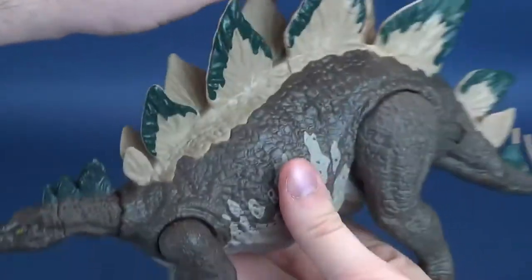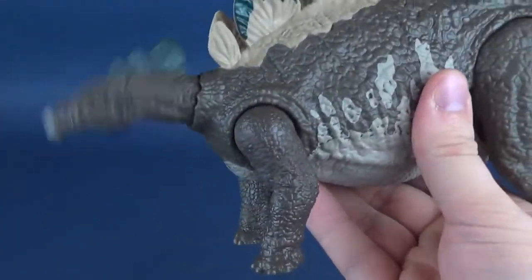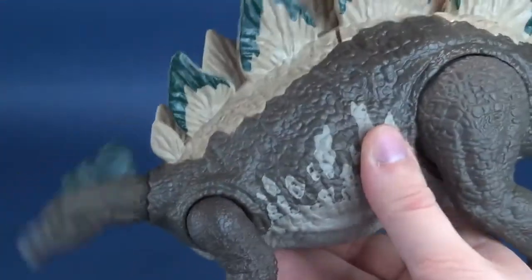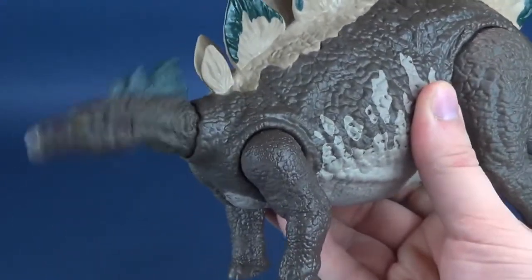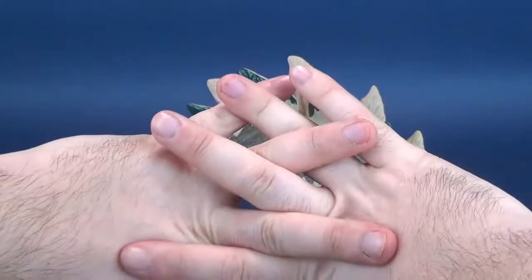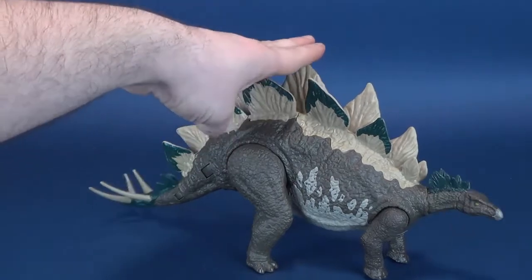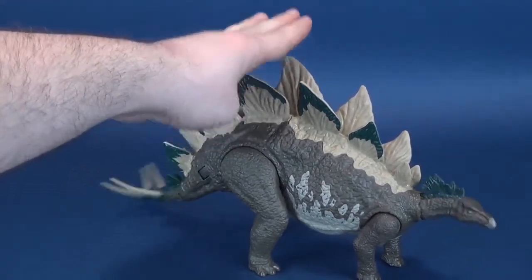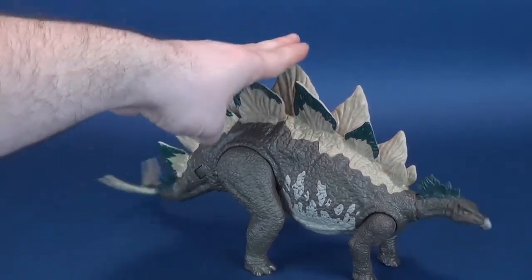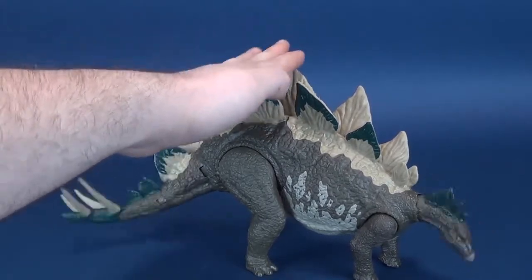The other button, if we flip it around, is located on the other side. This button, if you push it down on an angle, the head will move up and down. The head doesn't have an opening mouth — nothing opens, unlike the Gallimimus we looked at. Instead, the head just kind of bobbles up and down. If you press down both of them, it does successfully swing both the tail and also bob the head up and down simultaneously.